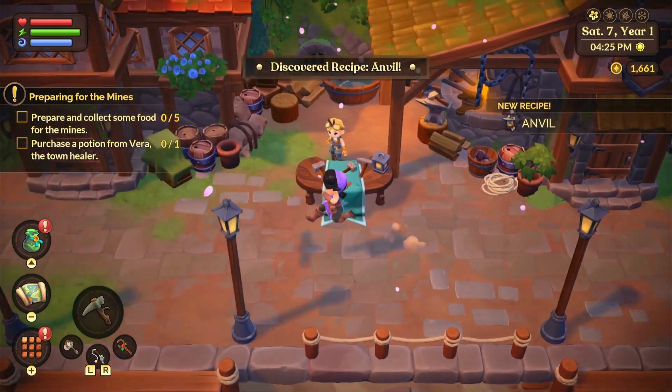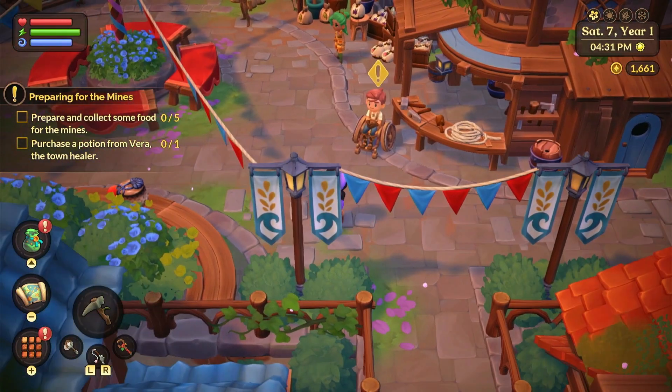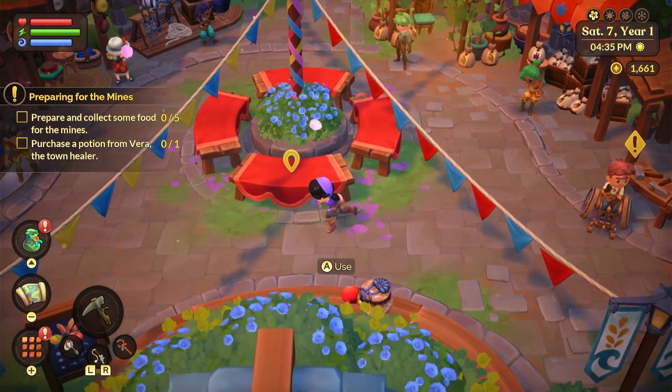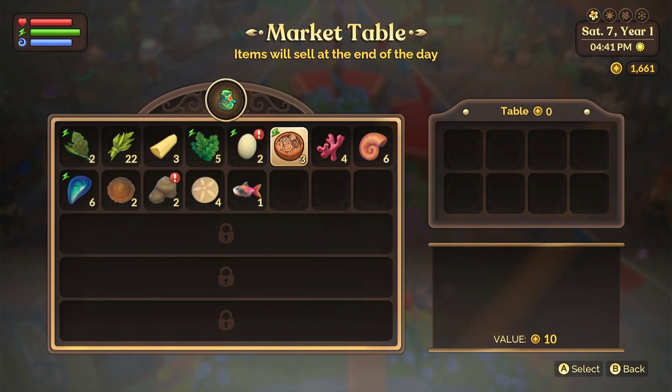There's so much reading in this game, sorry guys - I get all tongue-tied sometimes! Okay, so I need to purchase a potion from Vera. Oh, can I sell something? I can sell my eggs - but if I can make food with them I'd rather keep them.